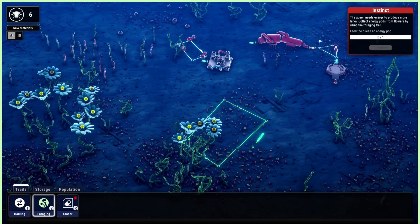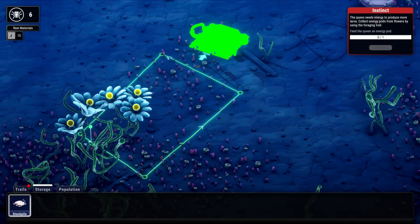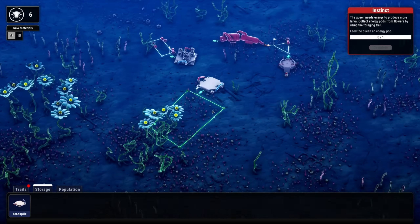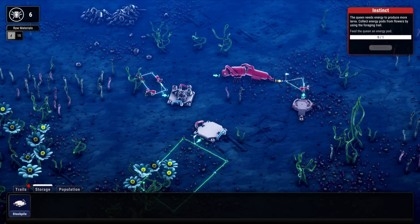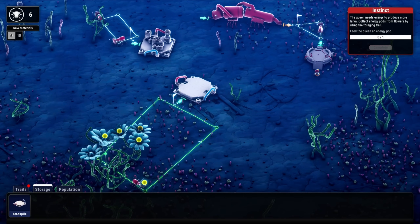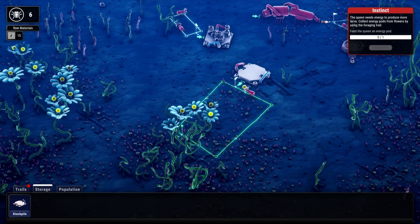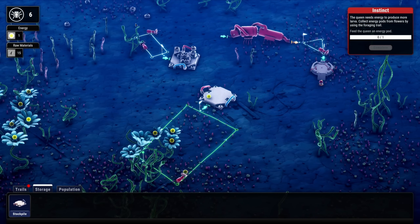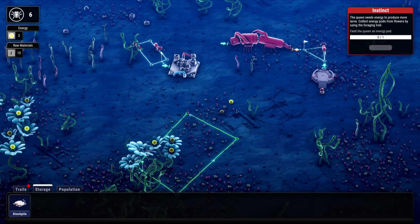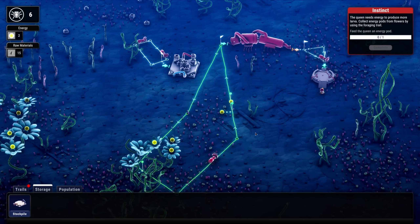Let's set up a little foraging trail right here first, something like that, and a stockpile right in here. We'll put that there and grab a worker to throw on that line. How fast do these replenish? I'm wondering if I need to hit all of these with my same trail or not. They already finished their iron collecting too! Maybe instead of storing it, we should just take it right to the queen.